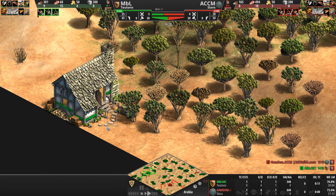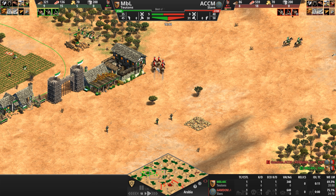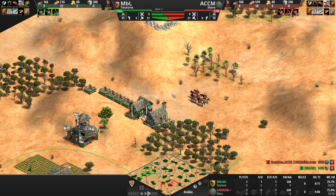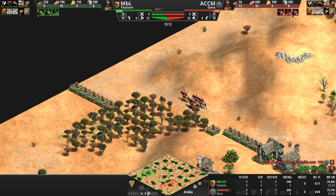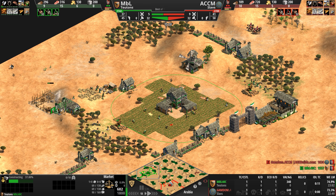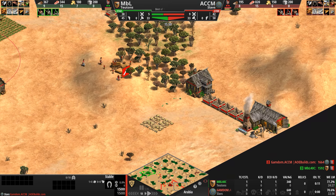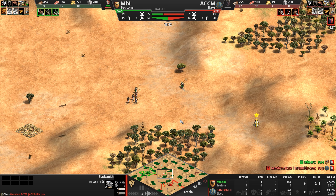ACCM is going to run into a wall-off here. I never noticed those little rocky paths on the houses — pretty cute. The Teuton has a blacksmith and market but isn't banking serious resources, whereas ACCM is just 70 food and 70 gold away from clicking up to castle. With the blacksmith as a secondary structure completing the wall-off to the back, once he gets 20 more gold ACCM will click up very far ahead of his opponent — and right as I finish that sentence, he does.